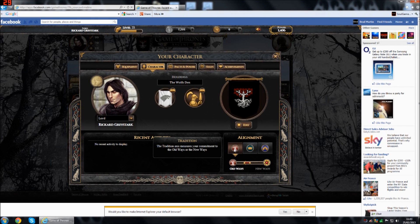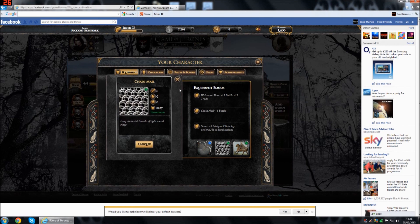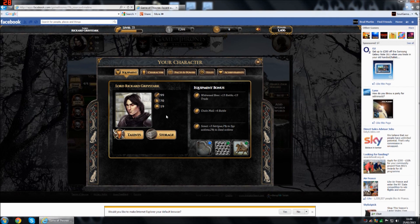You can also choose your alignment, which you choose by conversation choices — whether the old gods or the new ways in the Seven, whether you favour the realm first or your family first, whether you're cunning or truthful. You've also got your basic equipment. You can buy these or achieve them through certain quests. Like this bow here — I got a werewolf bow from one of the recent quests. All of these increase certain stats that make your character more powerful.